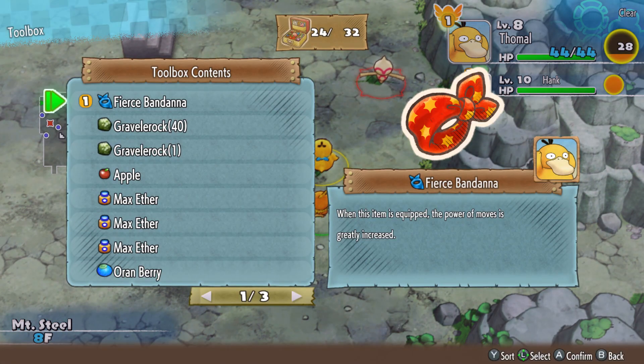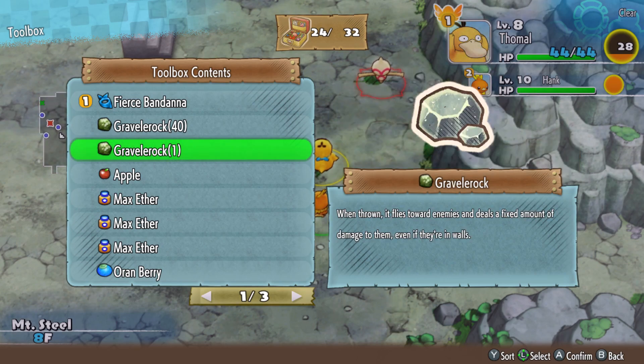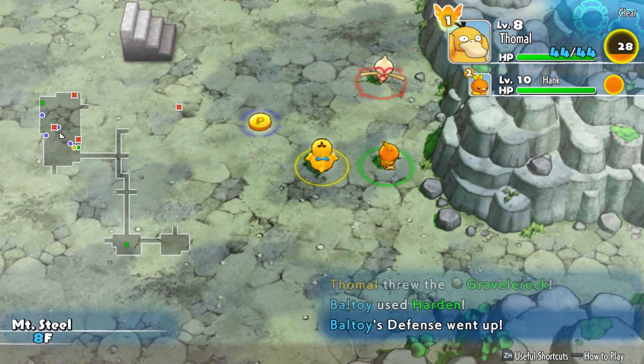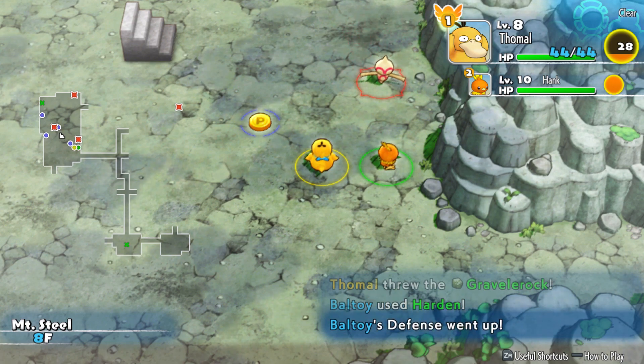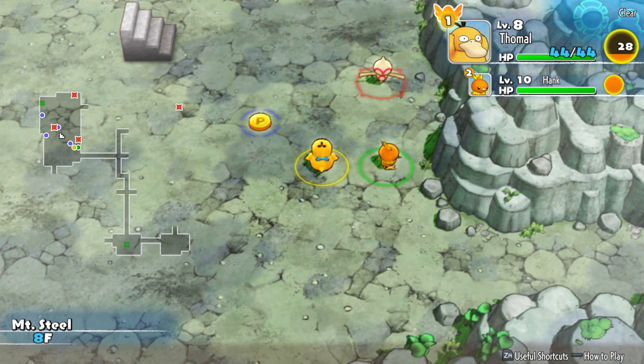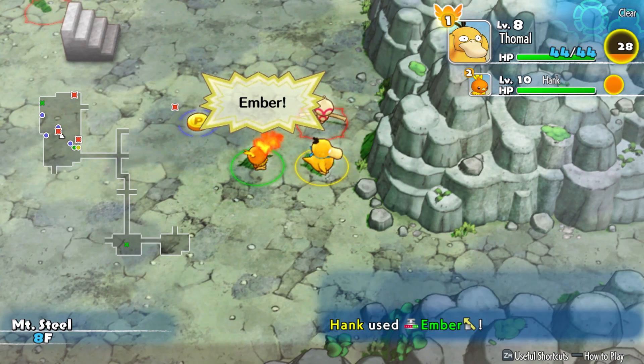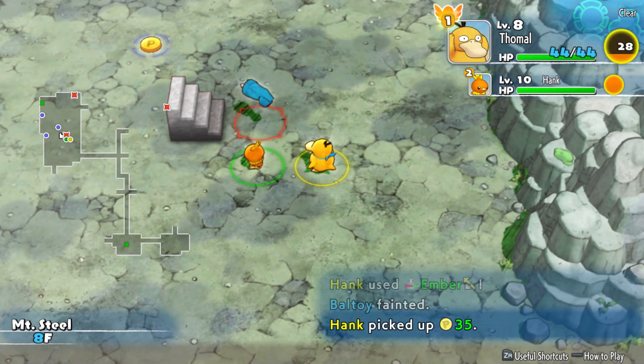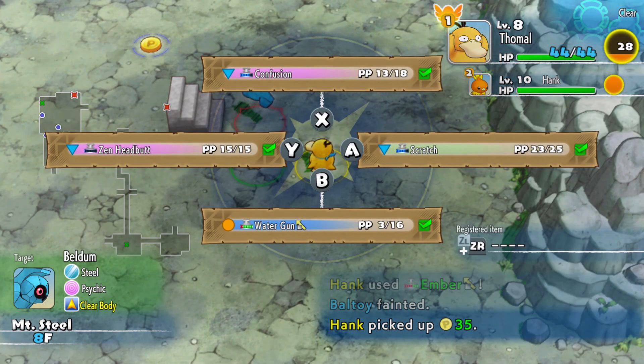Also, another thing about Gravel Rocks - it literally does not matter how they're oriented. It will just seek out the closest enemy you're facing in the general direction of. So you can do some really sick trick throws with them. They also ignore walls somehow.